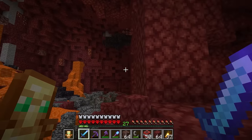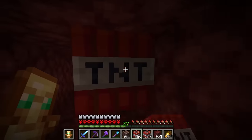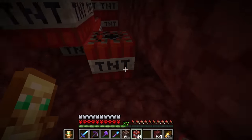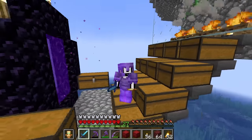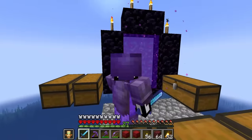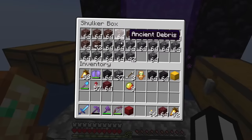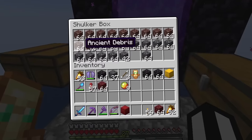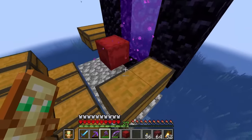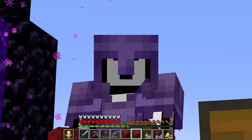This is a big hole. Okay guys, we are back. All the TNT has been exploded — are you ready for the final results? This is how much ancient debris we managed to get with 10,000 TNT. It's about 692, which is pretty close to what I guessed. Now let's go and turn it into netherite and see how many netherite blocks we can make.